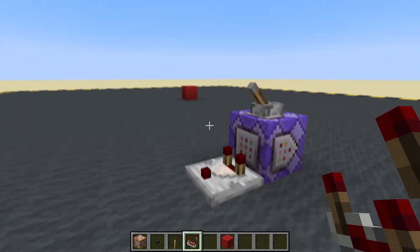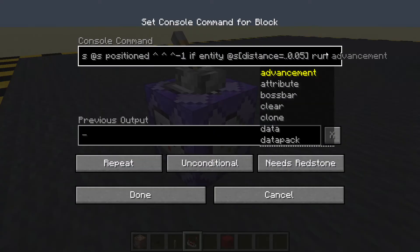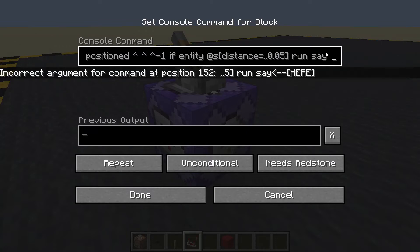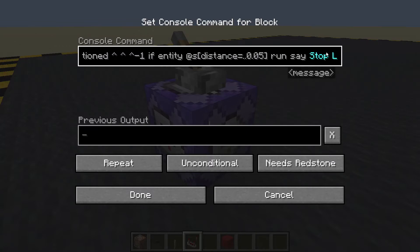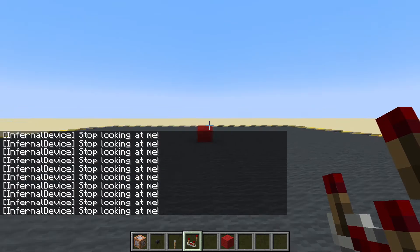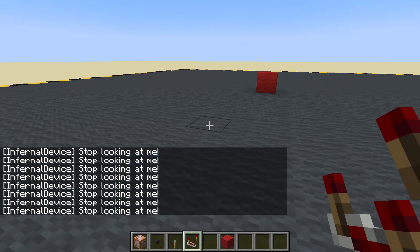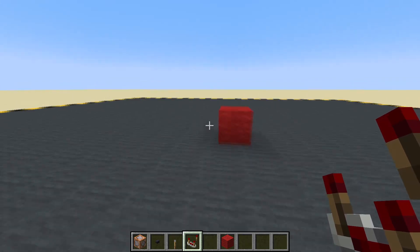Now when we look at that block, the comparator is turning on! Can we instead just say run... say... 'Stop looking at me'?